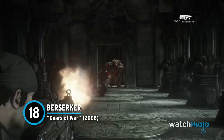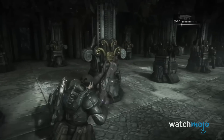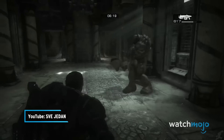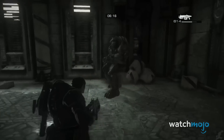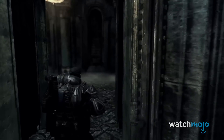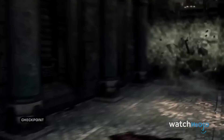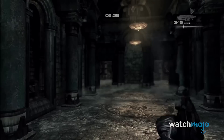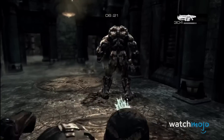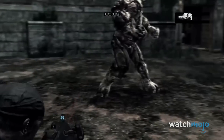Number 18: Berserker from Gears of War. These hulking beasts might not share the same mental capacity as their more organized locust brethren, but that certainly doesn't get in the way when it comes to killing off cogs. Shown as brutal beasts that are near indestructible and can very easily tear the limbs off any man, they also rely heavily on smell and sound due to their blindness. Their only noted weakness has been exposure to extreme levels of heat or a little help from a satellite-powered weapon — the Hammer of Dawn. With such an intimidating monster to contend with, you'd best start running now.